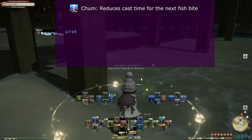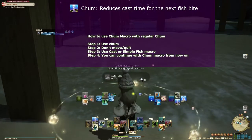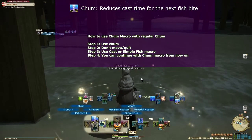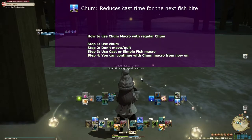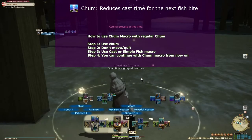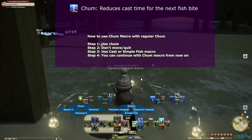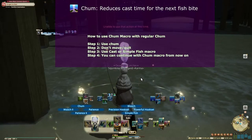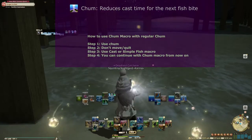This makes the Chum macro very mindless, especially if the fish has a long window. By having it on the left side of the d-pad, you can actually use it one-handed, leaving your right hand free. Getting a non-moochable big fish has never been so easy. The reason there's also a regular Chum is that for fish with very short windows of 2 or 5 minutes, you can use Chum in advance before the window starts and let your GP regenerate, possibly getting you an extra Chum. As long as you don't move or quit, it won't disappear. Just make sure when the window starts, you do not use the macro, or it will use Chum again and waste your GP. In that case, use Chum ahead of time, use regular fishing like simple fish, and then start using the Chum macro for the rest.